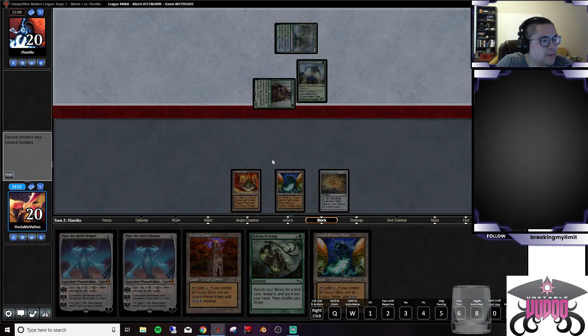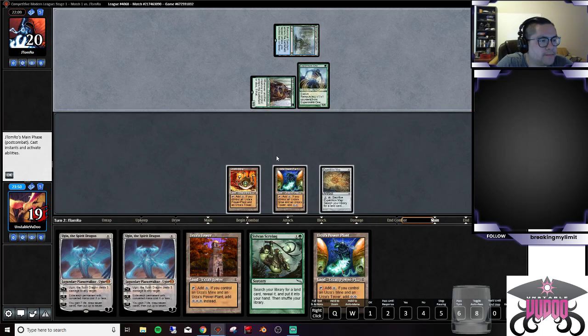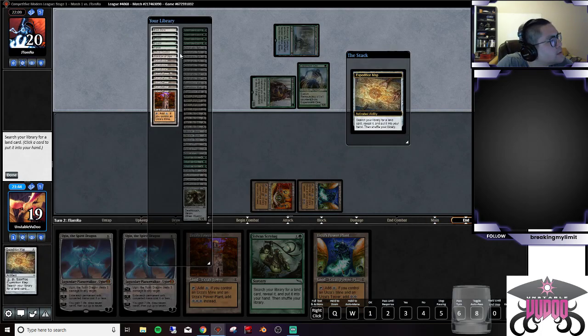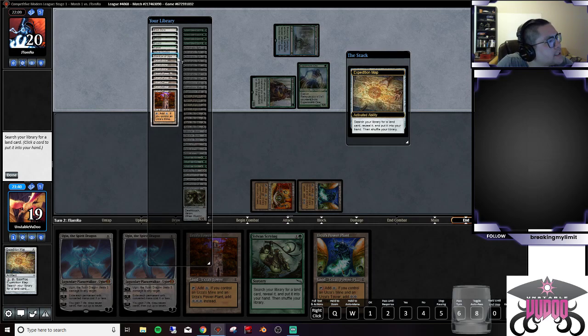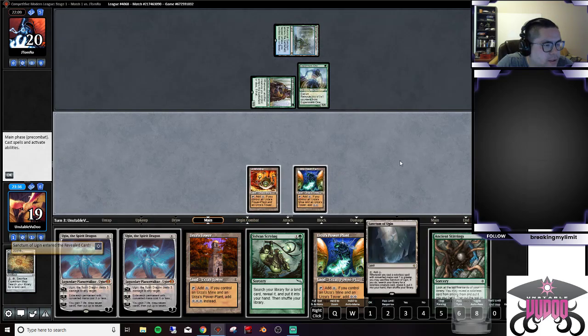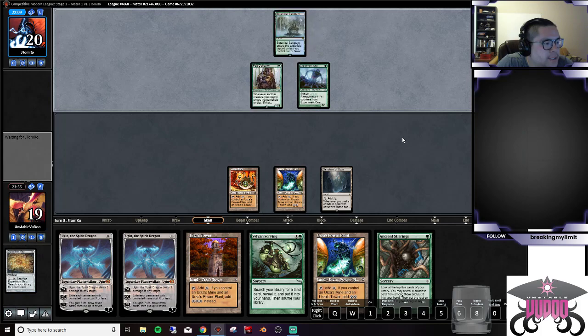Looks like I got a bit of a slower hand, so I'm cool with that. We're going to get Sanctum. We could go get Blast Zone but we can't activate it anyway. We're just going to play it and pass. Then we'll drop Ugin, wipe their board, get a Worm Coil, and that should be game from there — unless they're going to mess with our mana, in which case it'll still be game.